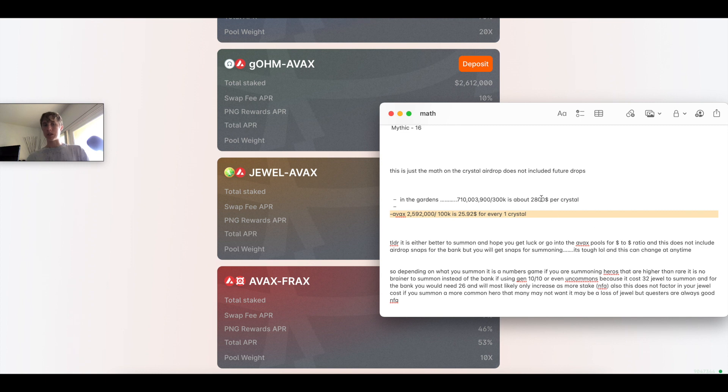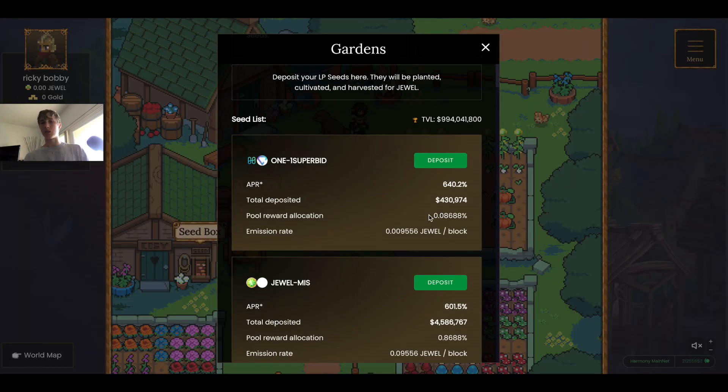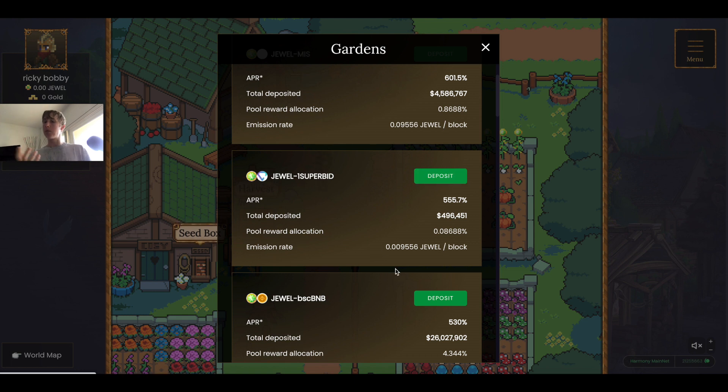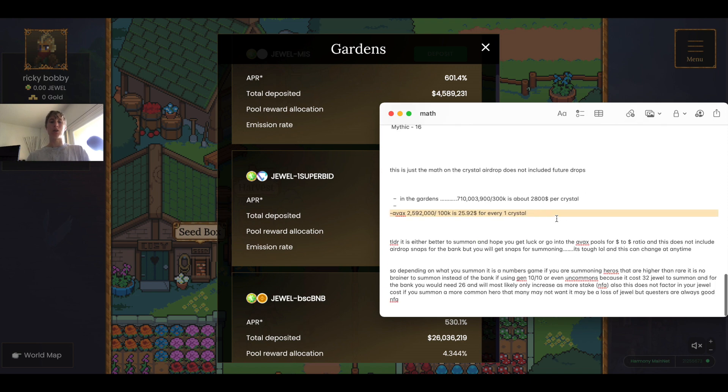The Avalanche pool looks better on a Crystal-per-dollar basis, but look at the APRs — Avalanche pools are around 43% paid in Pangolin, whereas in the DFK Gardens APRs are 640%, 601%, 555%, paid in JEWEL. These APRs are much higher. So on a pure Crystal basis, Avalanche looks better right now, but that could change in a snap. If you're going by dollar-to-dollar ratio on Crystal, Avalanche is currently the better play — not financial advice.